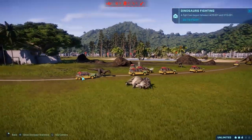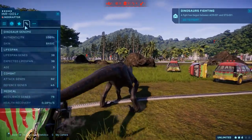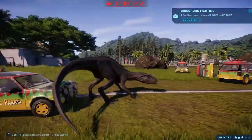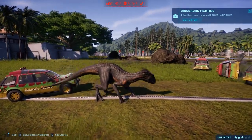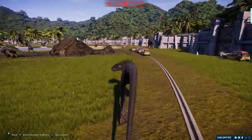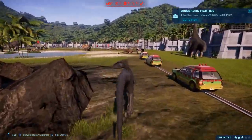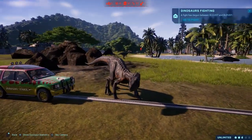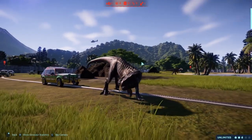Indoraptor has actually killed four dinosaurs and I haven't even seen them. The Ford Explorer is made out of feathers apparently - it's being battered all around. It looks like Indoraptor's having way too much fun picking apart these cars, trying to kill humans, doing what it was bred to do - wreak havoc. You really get a scale of how big Indoraptor is there.